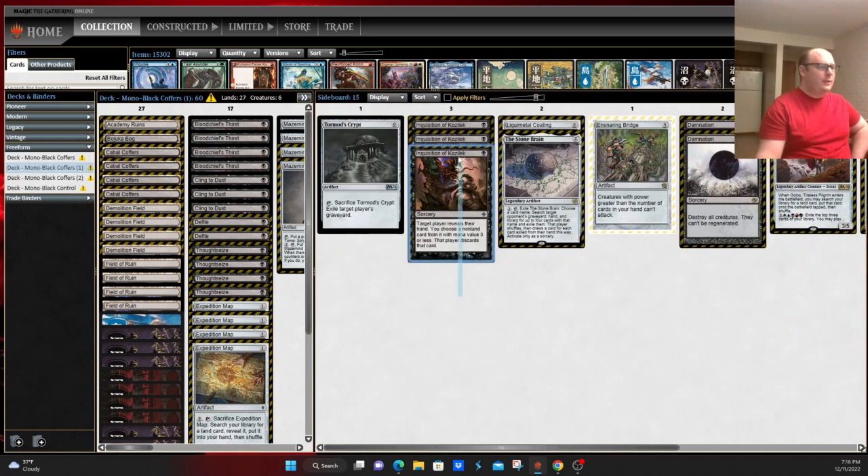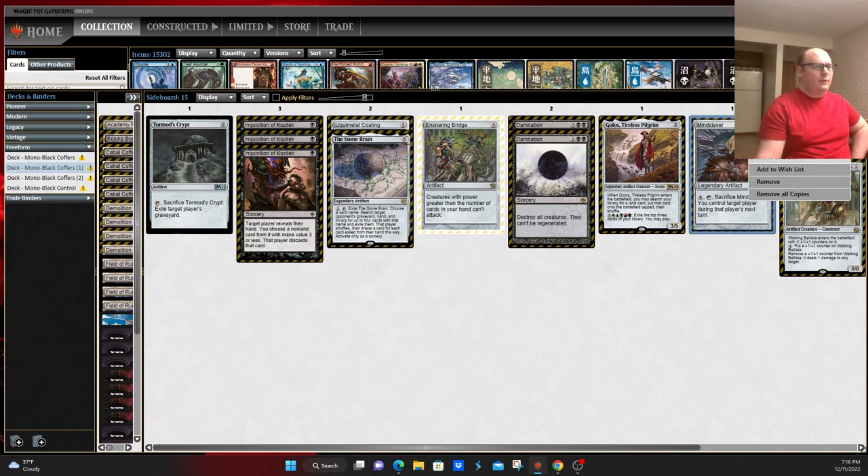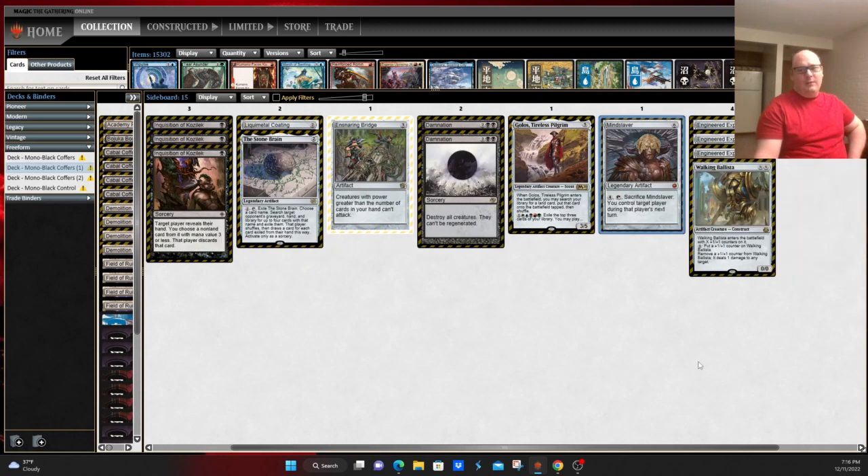Sideboard: you're seeing Inquisitions in the sideboard as opposed to the main deck. A new one here is Mindslaver — basically ten mana to gain control of your opponent's turn, split between casting and activation cost. Something like Emrakul, the Promised End without the big body attached. Engineering Explosives is not the best in a deck that only produces one or two colors of mana, but it can be here to answer Rhinos, Urza's Saga tokens, Colossal Hammers, etc.